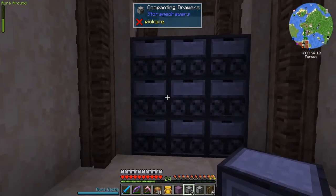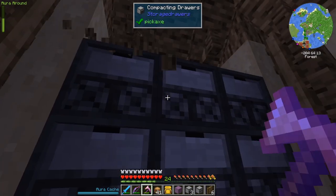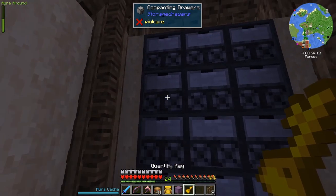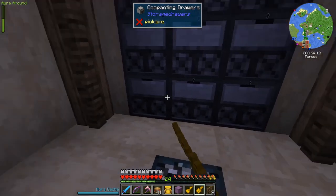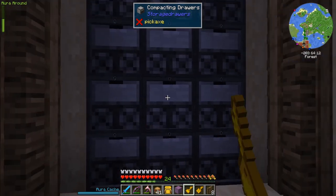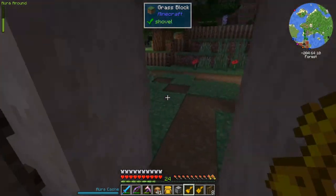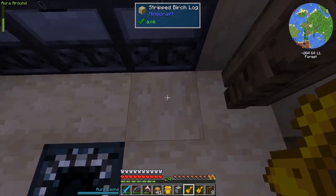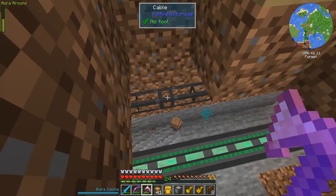All these compacting drawers will be filled with ingots. There's actually a total of 13 different types of ores that are going to get us ingots. I think it's enough to have 12 compacting drawers — a lot of them are going to be in very small quantities, so we'll just decide which 12 we want. I'm also going to hit them with a quantifier key. If I had a drawer controller I could just hit that instead. I'm going to set up a drawer controller which our refined storage system is going to hook into.